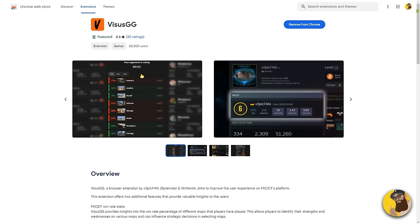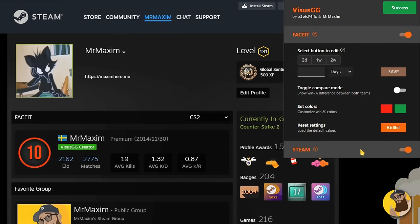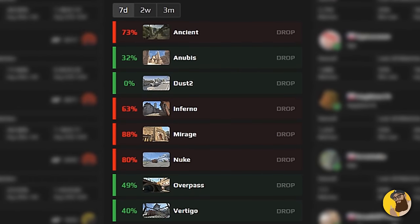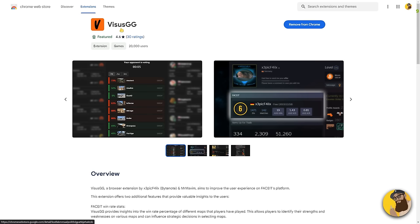Tip number four: vices.gg, an extension for Chrome and Firefox. Now this one is a self-promo since I made it together with Epic Fail, and it's basically two things. One, it displays the user's Faceit account on their Steam profile. And two, it allows you to see win rate percentage during the Faceit match lobby. It might seem super biased, but I personally find this extension useful for checking suspicious accounts or just to get a better idea of what the other team might be good at.